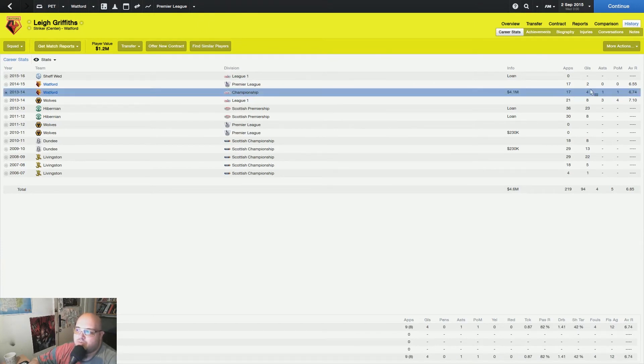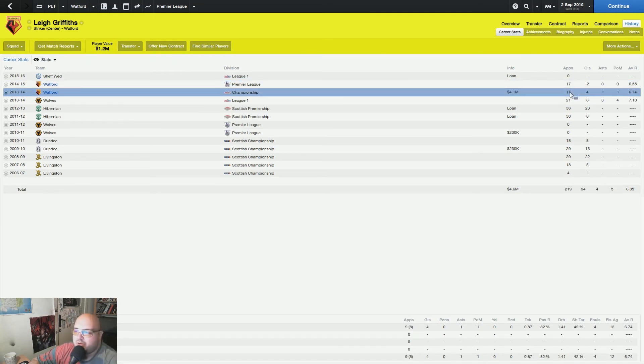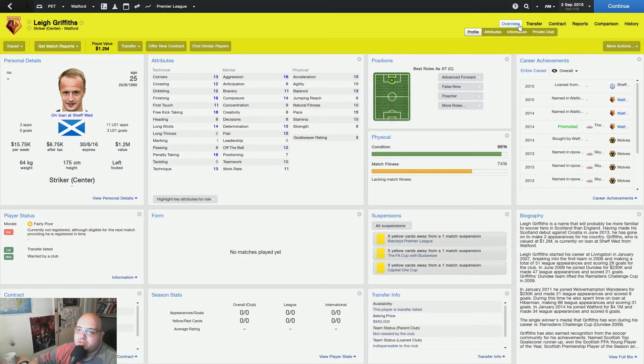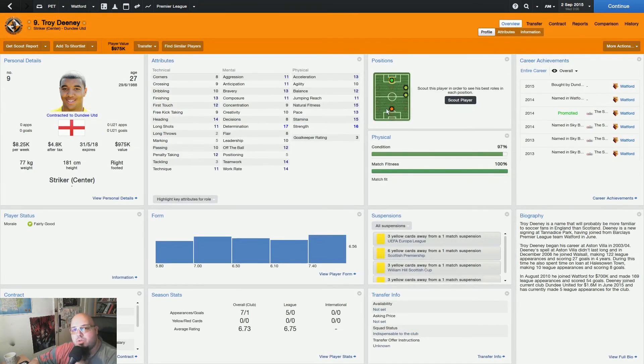Maybe it wasn't such a good idea to buy Griffiths. He played 17 games and scored 4 goals one season, and 17 games and scored 2 goals this season — he wasn't really consistent. This player is on loan. We sold Troy Dinley — he wasn't Premier League material, he got injured again, and his salary was something like 30-something K. We sold him, but he demanded money to move. So basically for one year he had remaining on his contract, I'm going to pay something like 22K per month while Dundee United is only going to pay 8 per month — so I'm basically paying the difference.